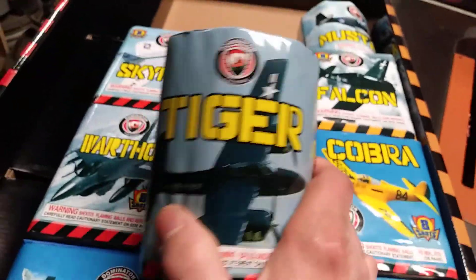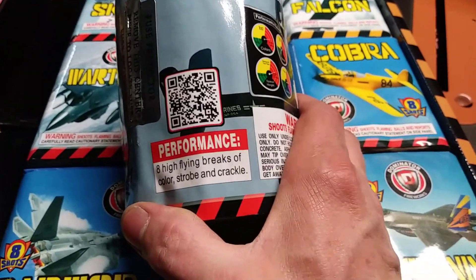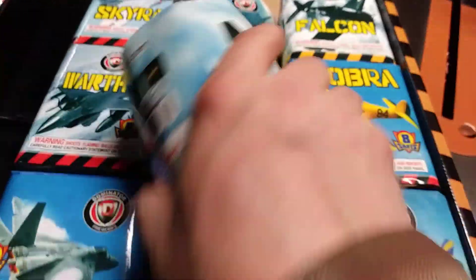Little Tiger — eight high-flying breaks of color strobe and crackle. Seems to be a lot of reds in these cakes. Of course, red's one of the easiest colors to make.